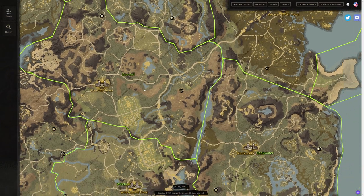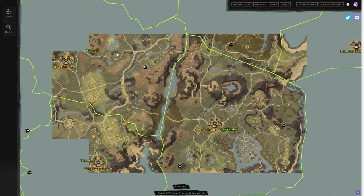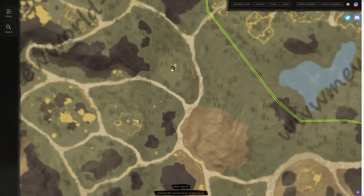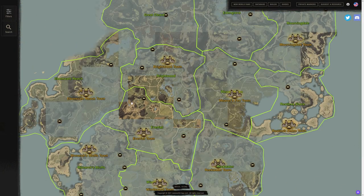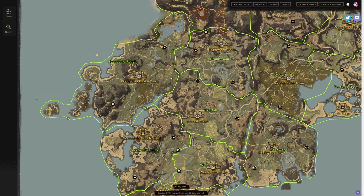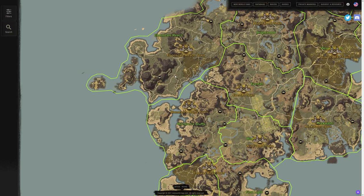We have some great ones in Everfall as well. On the east side we have a spirit shrine, and on the north side there's another one — a very nice location where you have some quests and also some caves where you can get Saltpeter, which is really well utilized for making bullets and ammunition in New World.